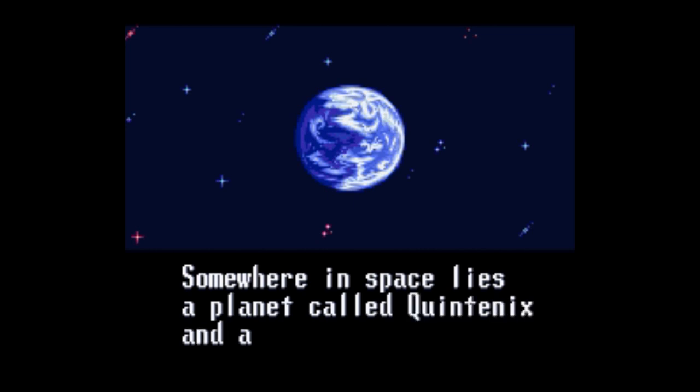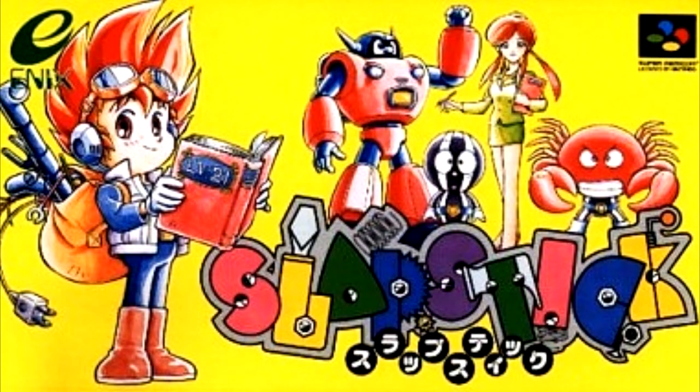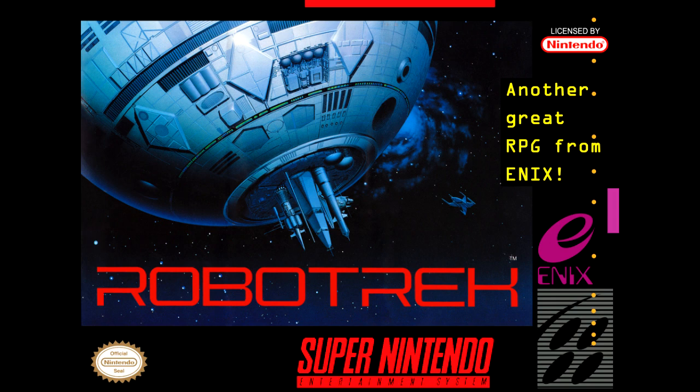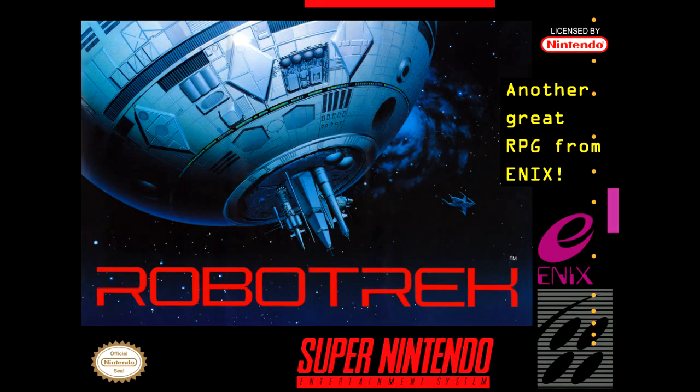Enough whining. The point of this video is to point out the very definition of the term 'hidden gem.' It's the game RoboTrek. This game was literally hidden from North American audiences because they changed the name and the box art from its original Japanese title, Slapstick. They thought Slapstick wasn't a name that would sell in North America, so they changed it to the totally generic-sounding RoboTrek and changed the cover art to some vague-looking mechanical thing. And guess what? It still didn't sell.